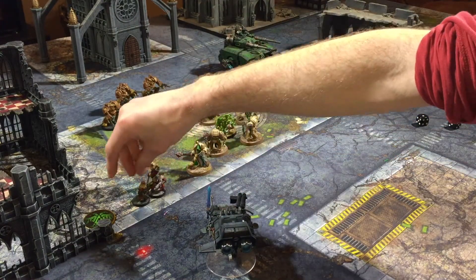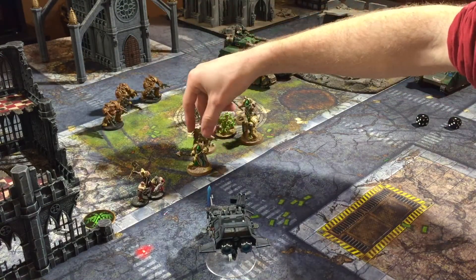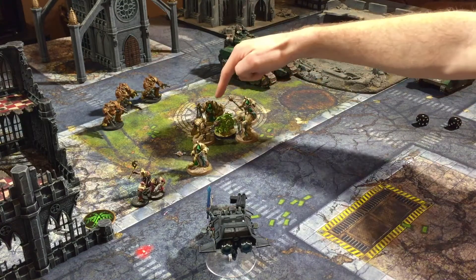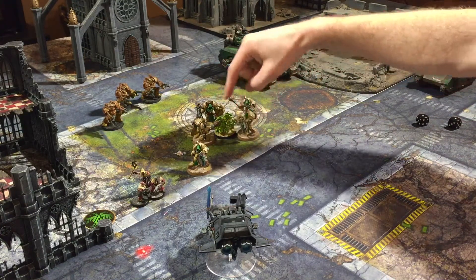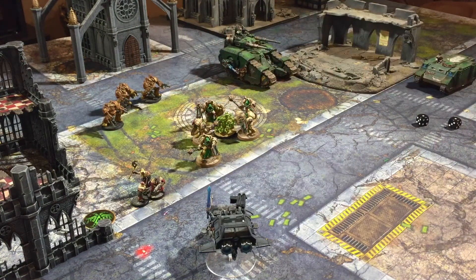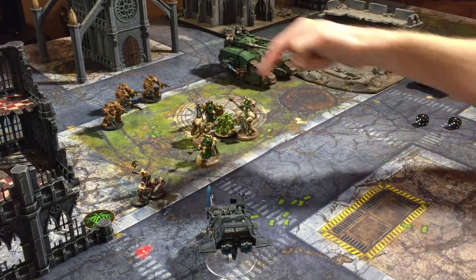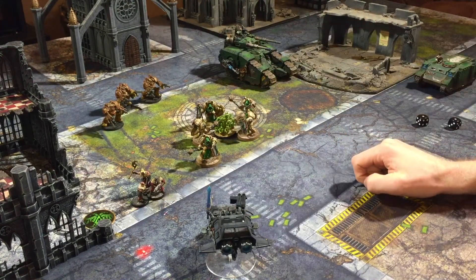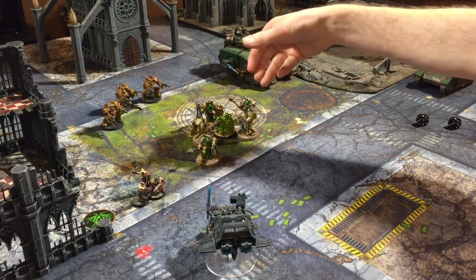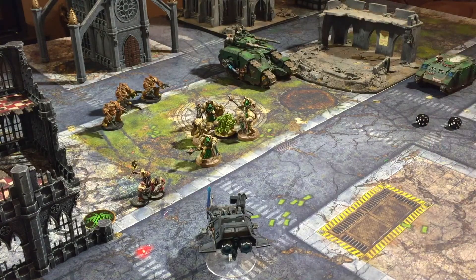Now when we pile in, we're going to make sure that at least three models form a sort of triangle around it to prevent the Nurglings from escaping, and we have to keep unit coherency as well. We can't actually fight the Nurglings because we didn't declare them as a target. But next turn the Nurglings can't move out of combat because they can't physically fit through the Terminators — which means the Obliterators can't shoot the Deathwing Knights.